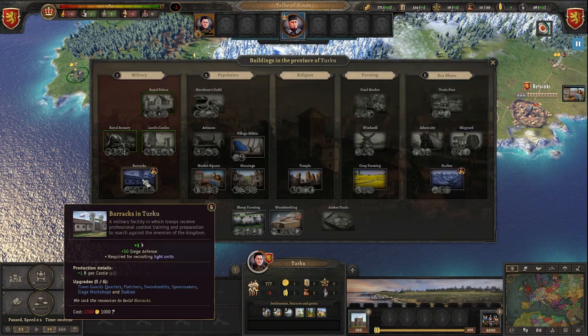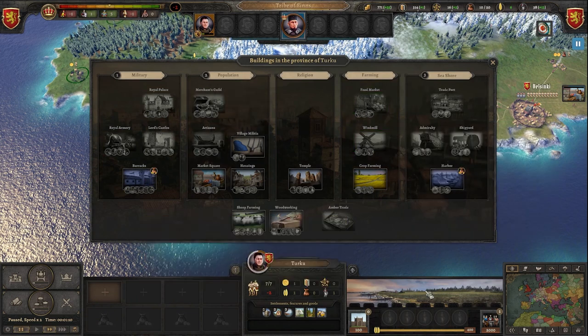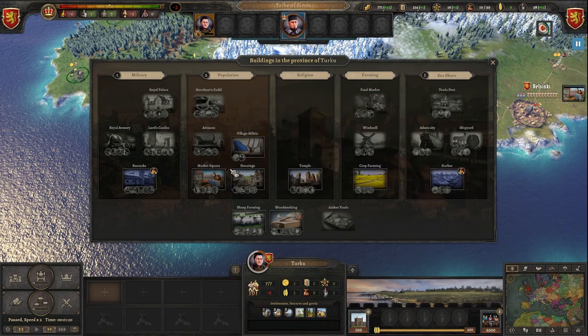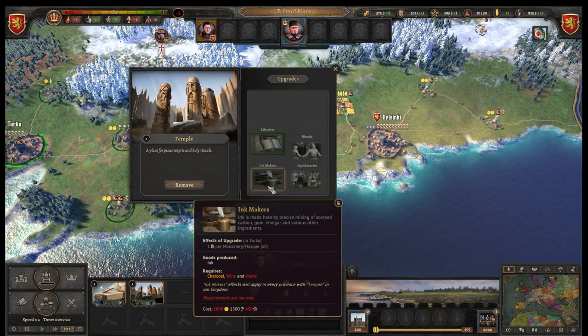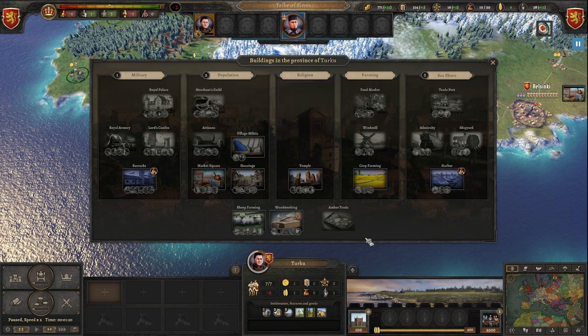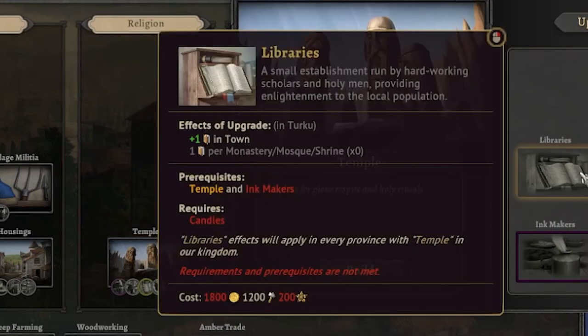When this is grayed out, we can't build it. We kind of don't want to go into crop farming right away, because it's useful but it's also necessary to have some sort of food in every town. I kind of want to try to get my income up first — but I'm also new to the game, so feel free to bash me in the comments. We also need charcoal, and that we get from the kiln. So when you want to produce something, you have to get those resources into the country somehow.